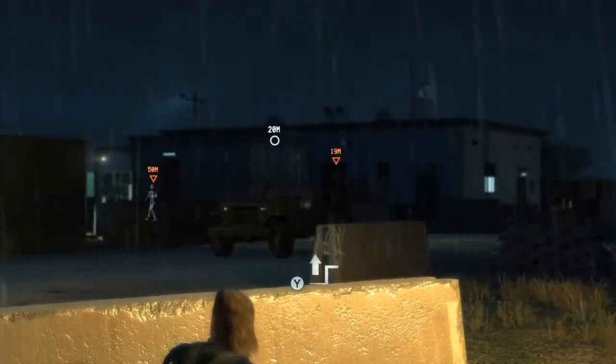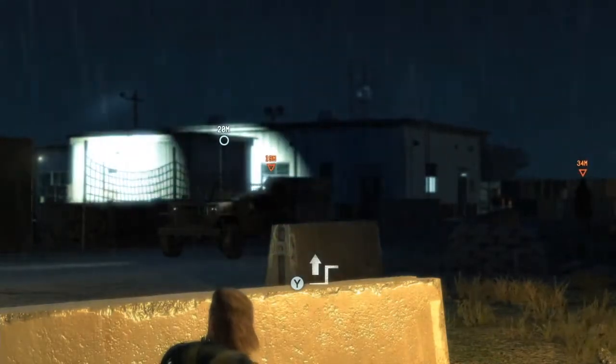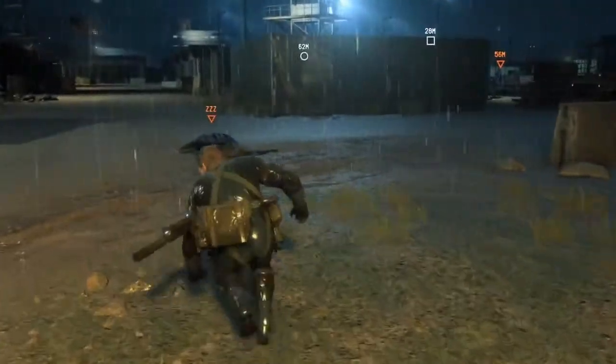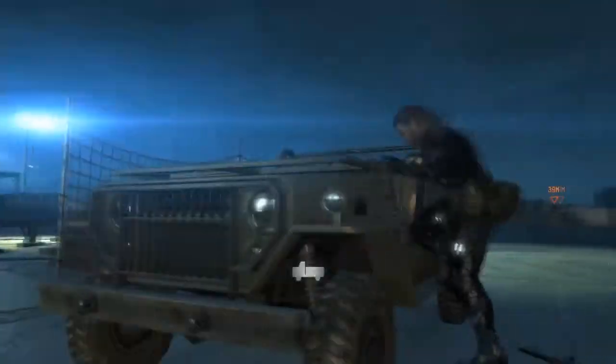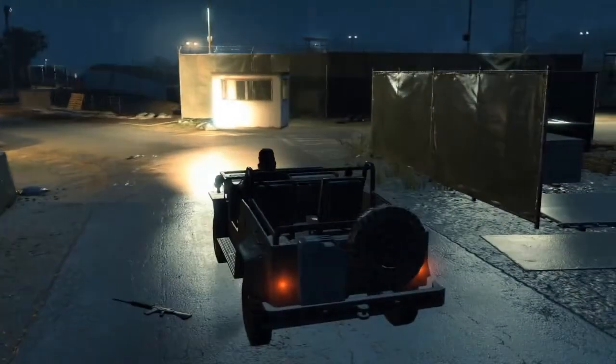Shooting the guy in the middle of the road wasn't the best choice, because he's being spotted by someone driving down the road. Let's take him out quickly before he draws any attention, and get these guys off the road. Another new feature in Ground Zeroes is the ability to drive enemy vehicles. While in a vehicle, most guards won't be suspicious as long as you drive normally. There are also fully covered vehicles which conceal the driver, allowing you to get close to enemies without them noticing Snake.